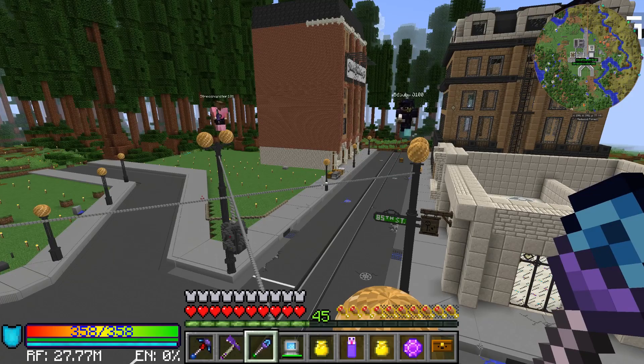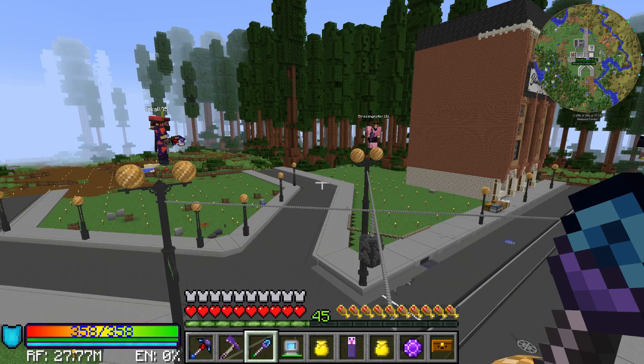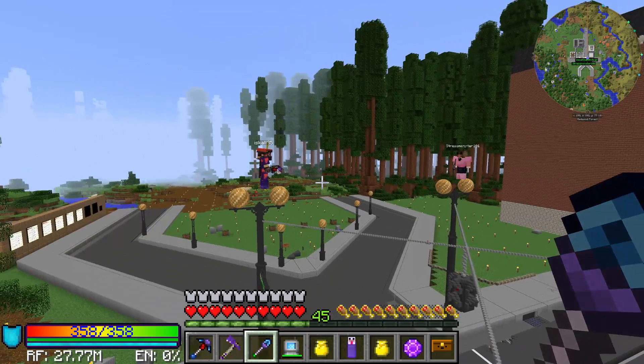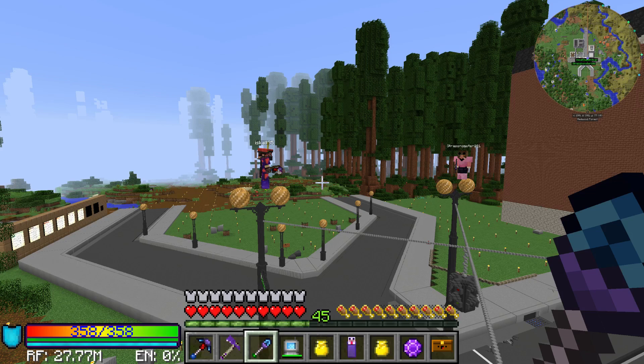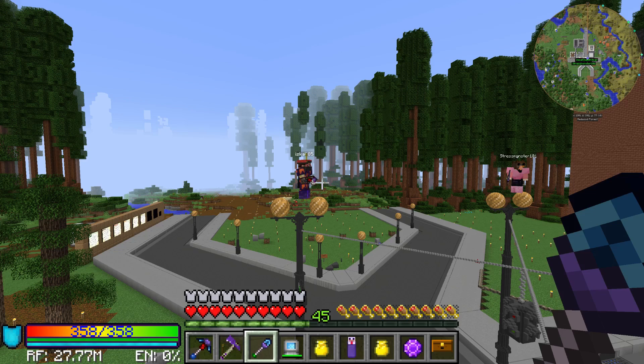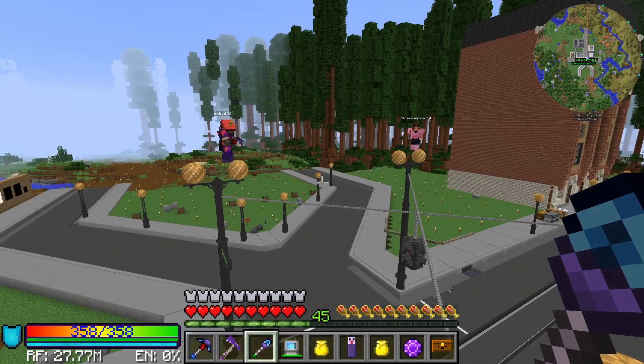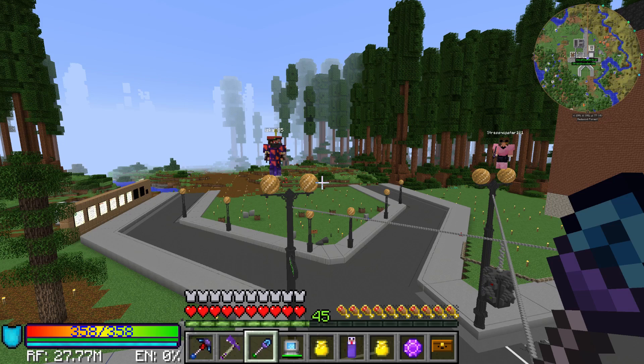Is there a punishment if you fail your task for the week? As governor you have to enforce the rules, maybe with help from the viewers. For example, Bdubs sets a rule — no building with diorite this week. Then Scar goes over and places diorite on top of a glacier. Viewers would catch that.